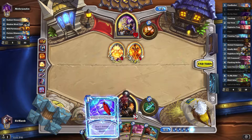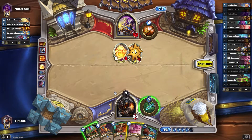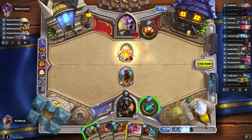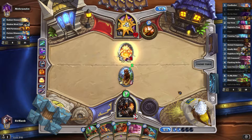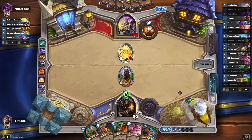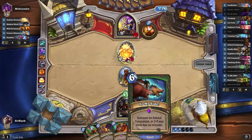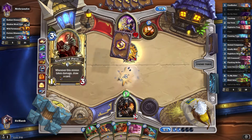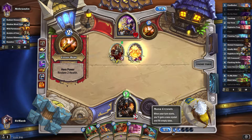We're at 5 mana, I can't do a whole ton. We're just gonna On the Hunt this thing so I don't have to deal with it. We get a 1-1. We'll shoot him. Fortunately, turn 6 we can Tol'vir, which is the slightly upgraded version of Animal Companion — somewhere in between that and Call of the Wild. We get 2 random Animal Companions, since we have no minions in the deck, which is pretty good.